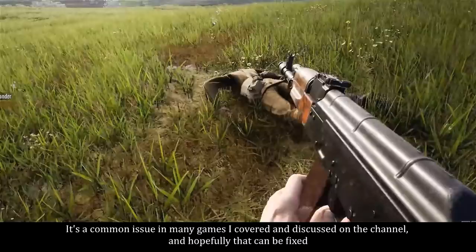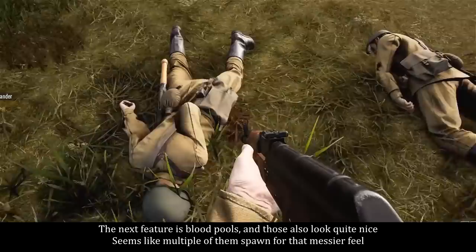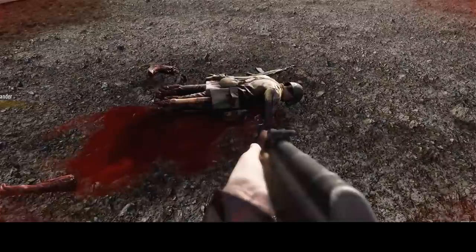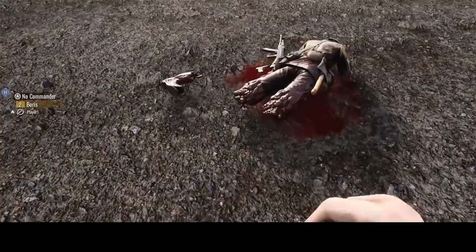Next up, you have a bleeding feature — also something that RO2 and RS2 had — and once again the looks are just way better. The next feature is blood pools, and those also look quite nice. Seems like multiple of them spawn for that messier feel. It looks like they form below the killing hit, you can see it pretty clearly. You may also see puddles formed below dismembered stumps, though not in every case — not entirely sure what's going on there.